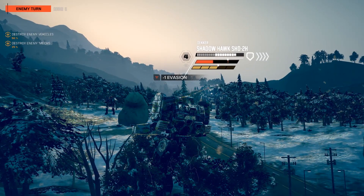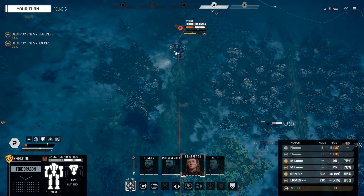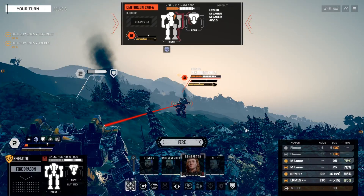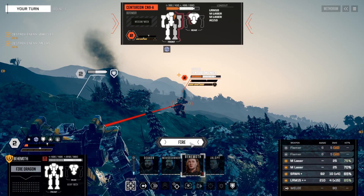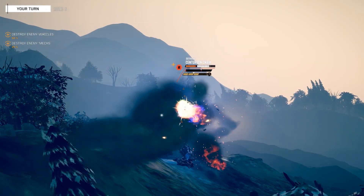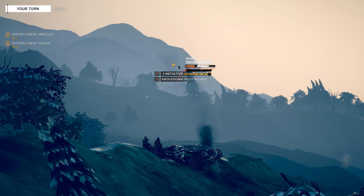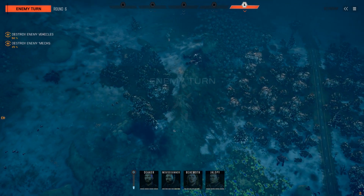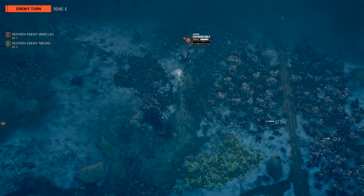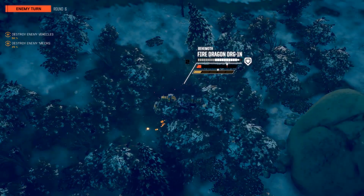It didn't shoot much because it was worried about heat. That made me want to hit the Centurion — we'll do more damage on it. We may be able to knock him down; we've got a decent amount of stability damage. We'll go ahead and open up here. We got the knockdown — so that's our second pilot hit on that guy. He's going to be able to just get right back up. Unfortunately, we didn't reduce his damage at all, which is what we were trying to do.